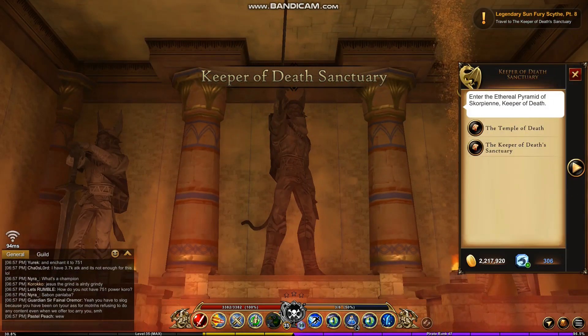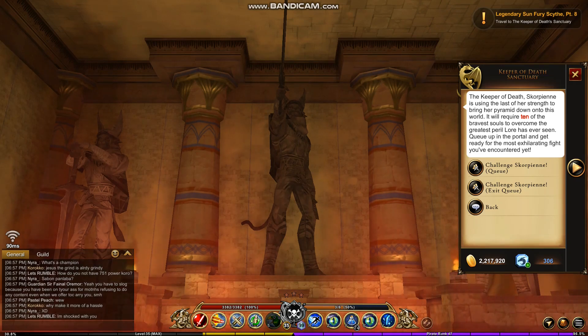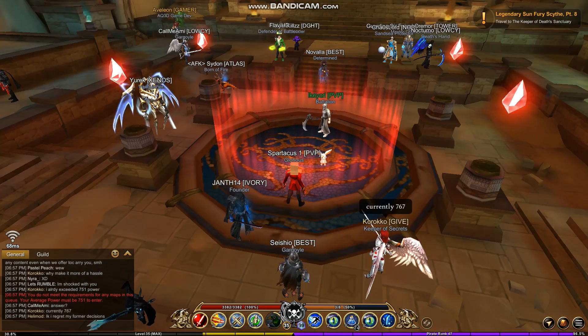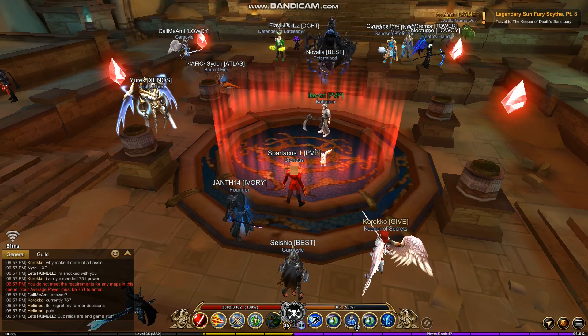Once you got to the new map, there was a portal — basically similar to the queue system where you had to queue up. But when you try to queue up, it says you do not meet the requirements. You need an average power of 751.